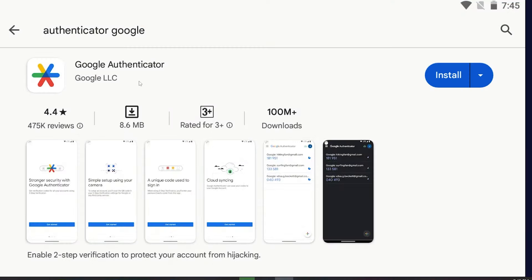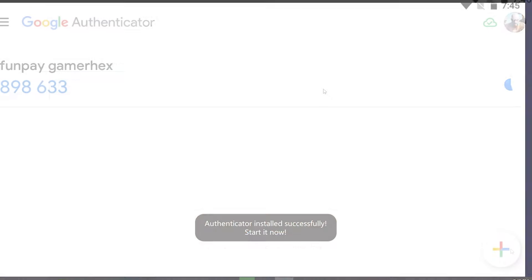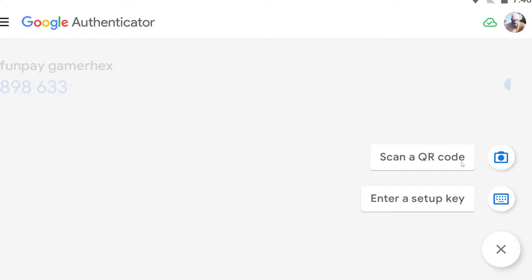Go to your phone and make sure you download this program — you can find it on Google Play. After downloading it, open it and add the game by either scanning a QR code, which is the easier method — just enable the camera and scan the QR code.